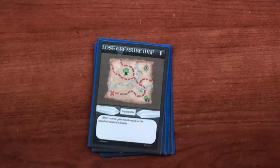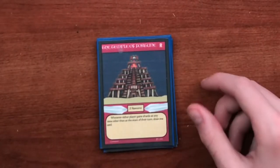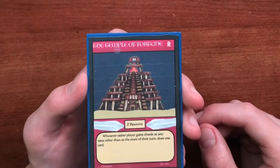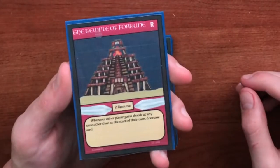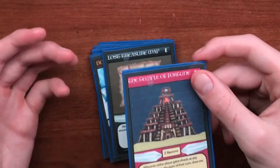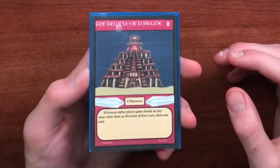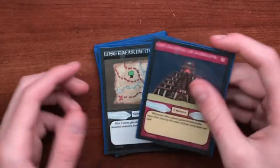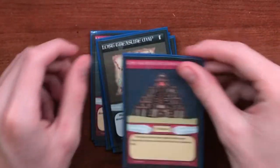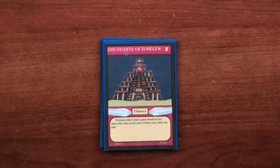The next card is a permanent resource that combos really well with cards like Lost Treasure Map and Golden Bath of Riches — it's called Temple of Fortune. Its ability reads: whenever either player gains shards at any time other than the start of the turn (the draw phase), draw one card. So if you have any card ability like Lost Treasure Map or Golden Bath of Riches getting you shards outside of the four you gain at the start of your turn, you also get to draw a card. There are lots of great combos with Temple of Fortune, especially in decks that use those types of shard-gain cards.